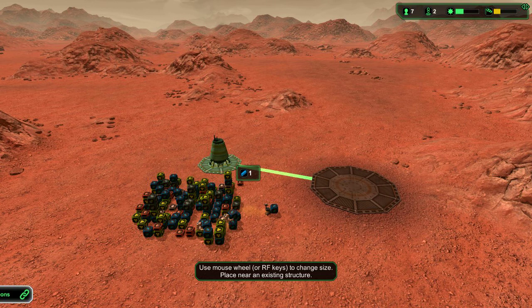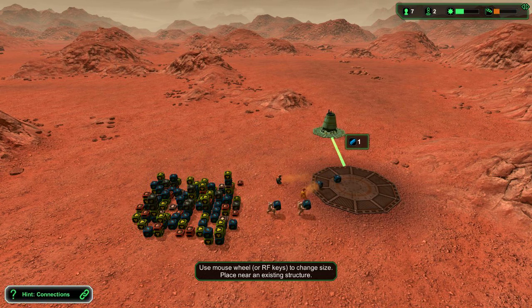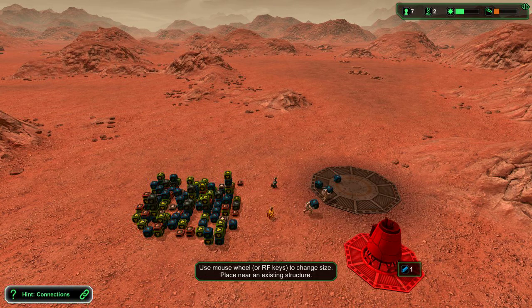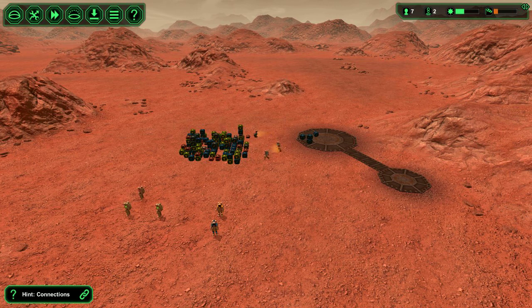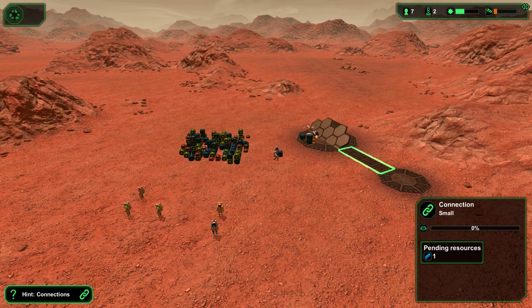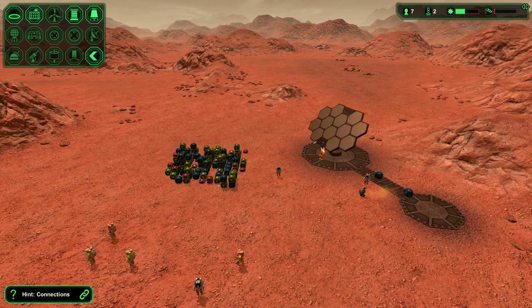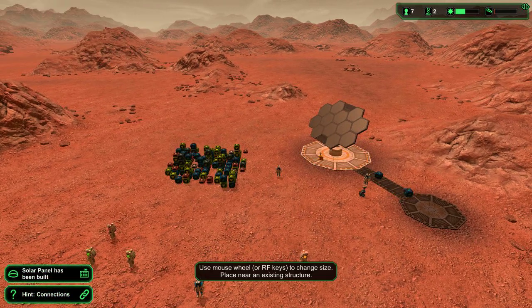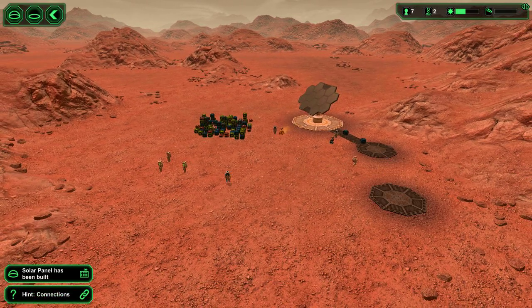We're going to need a water extractor — the little one should do the job. Put you over here, Mr. Extractor. Let's connect the two. My solar collector's going to power everything — energy and whatnot transfer between connected structures. This is my water extractor. You can't have any oxygen, or essentially life, without water. Let's put a little solar power collector as well.